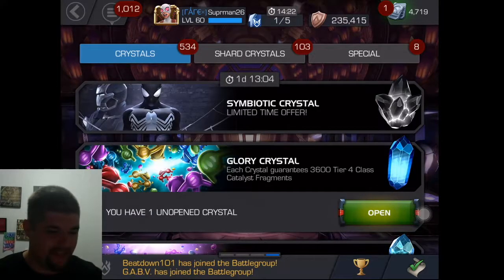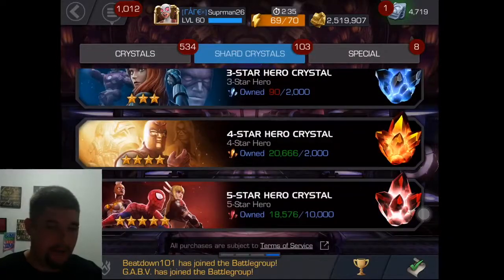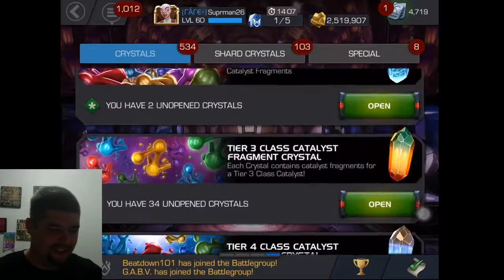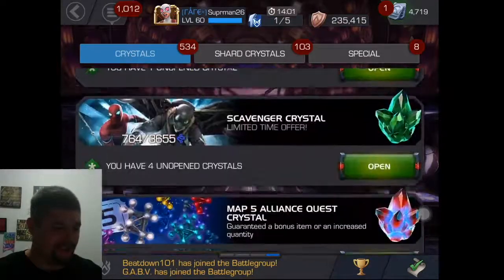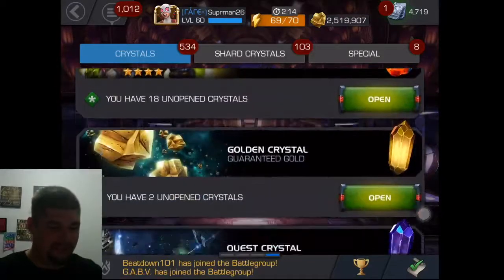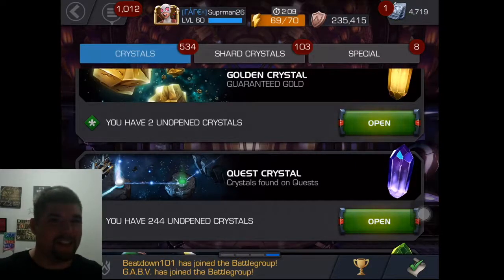Crystals I have been saving for a long time. I have many, many four stars to open. Tons of premiums. Do I open that Iceman crystal? And an awakening gem. Frosty crystals with the scavenger crystal. Man, I've been saving these for too long. So without further ado, let's get going.